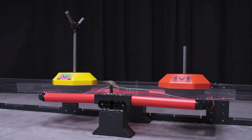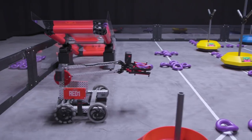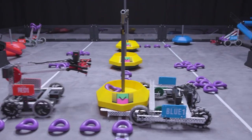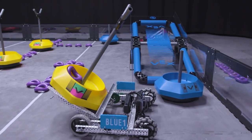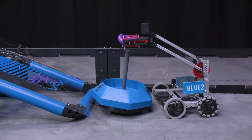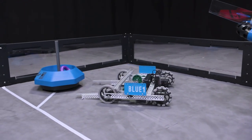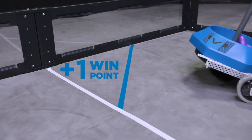Any mobile goals that are elevated on a balanced platform are worth 40 points. Each match begins with a 15-second autonomous period, where robots can score rings or race to the center of the field to snatch an early advantage in possessing mobile goals. The alliance that scores more points in the autonomous period is awarded a 20-point bonus added to the final score at the end of the match. Each alliance also has the opportunity to earn an additional win point in the autonomous period by scoring at least one ring on each of their alliance's mobile goals and clearing their autonomous win point line.